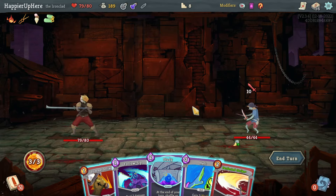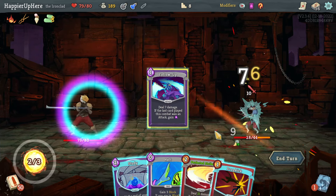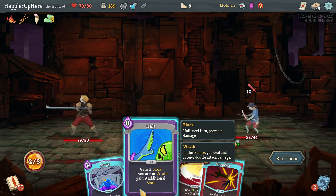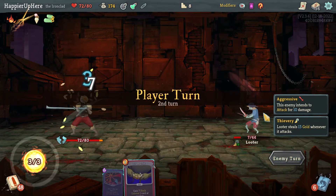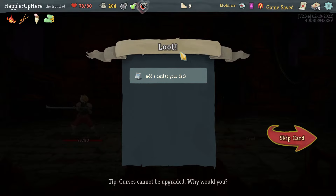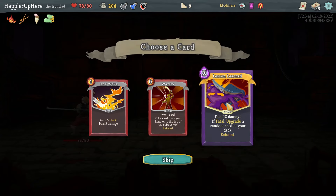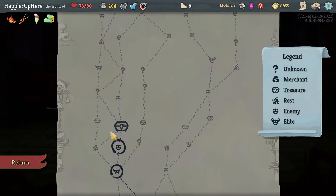I'll skip a rest site and do a regular fight. Out of so many cards it's hard to choose what to upgrade — 21 is not enough. Let's do Pommel Strike, Follow-Up, Halt, and Perfected Strike. Then Reach Heaven is enough to kill. Got a Fear Potion and a War Cry. Iron Wave — do I want rare cards? No, in a large deck it'll be hard to draw on time. Let's take a collector bonus on Iron Wave first.